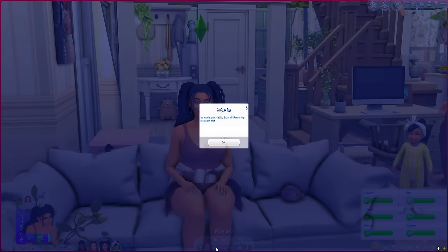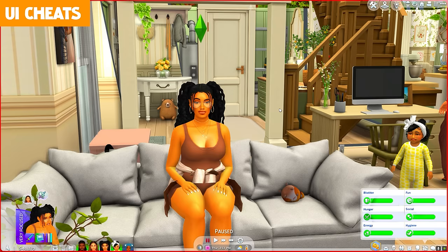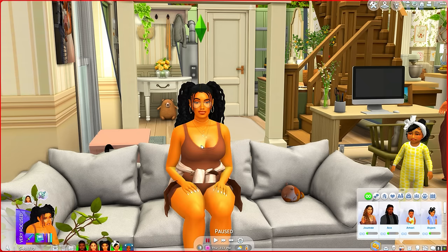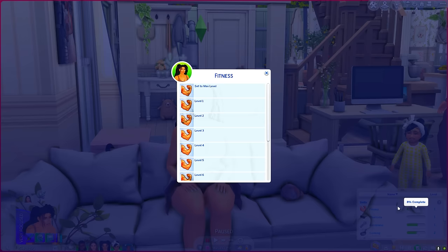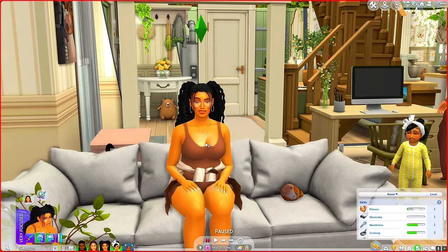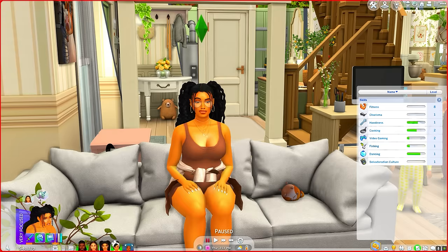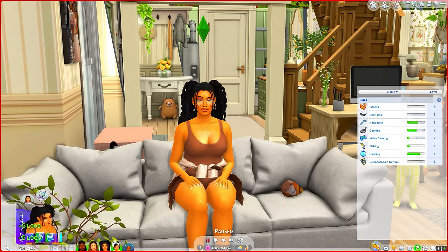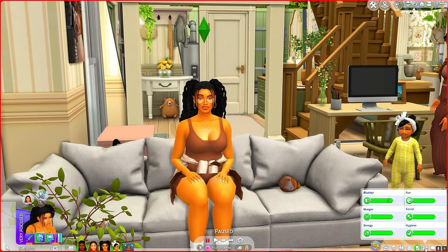Another mod I can't live without is UI Cheats. You can right-click on pretty much any part of the UI and fix things like the game time, adjust relationships, boost skills to a specific level, or even give your Sims extra cash. Sometimes your Sims are just in the worst moods ever and you can just click it and everything is filled again.